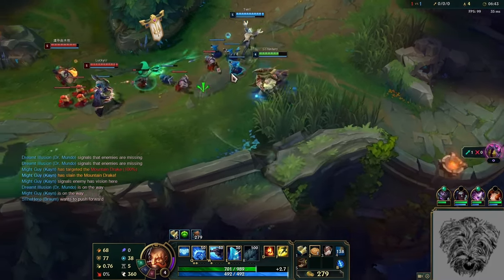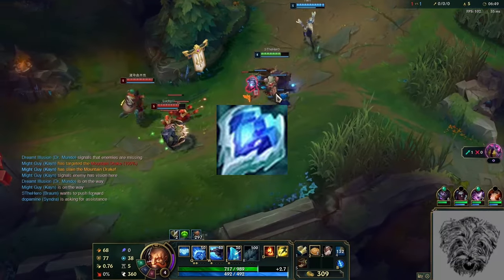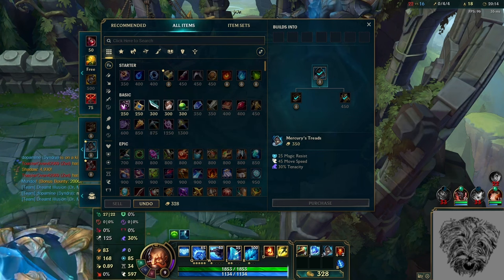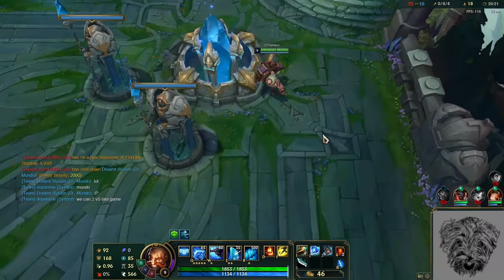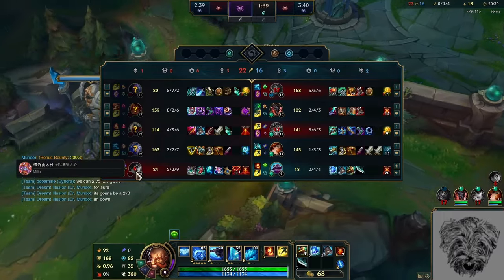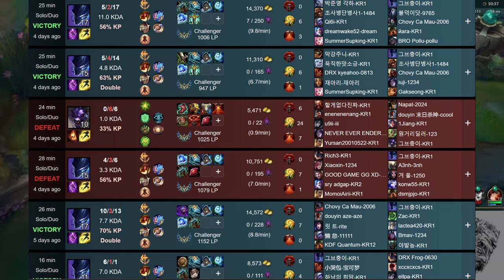Looking at all the component items, two stand out. Glacial Buckler provides mana, armor, and ability haste while only costing 900 gold and building into Frozen Heart, which is one of the best items in the game. This item is most frequently bought on tank supports, who also buy the support item and Merc Treads. These three items' stats are all unique, meaning buying all three together gives you nine stacks. For the last stack, you can just buy a Long Sword or Amp Tome. So if you're willing to build Frozen Heart, you can end up with builds like Stridebreaker, Frozen Heart, Nocturne, or other similar bruiser-type builds.